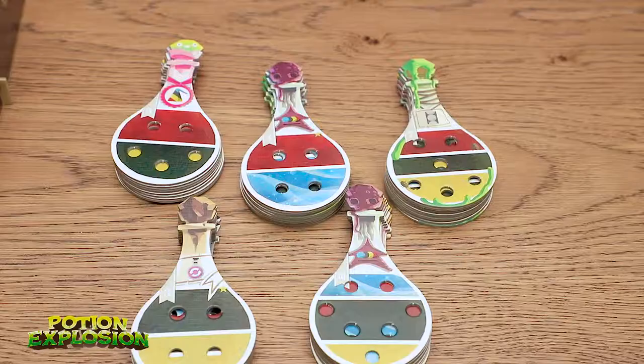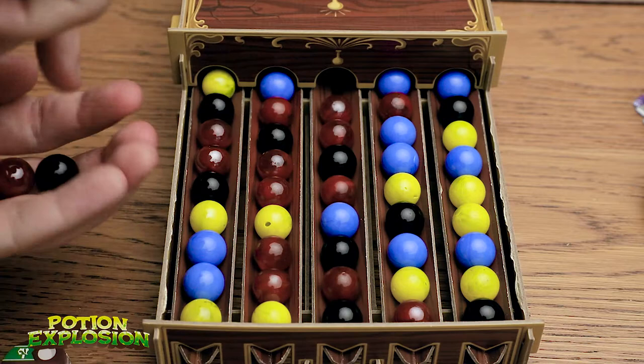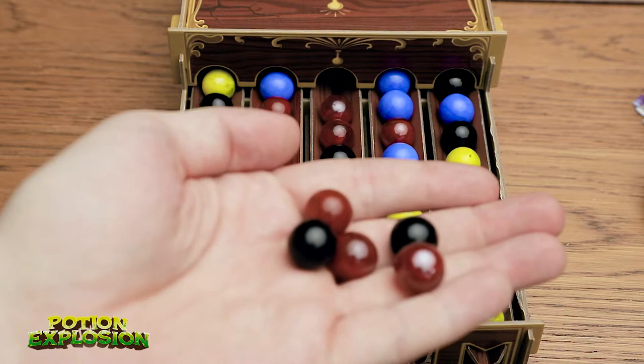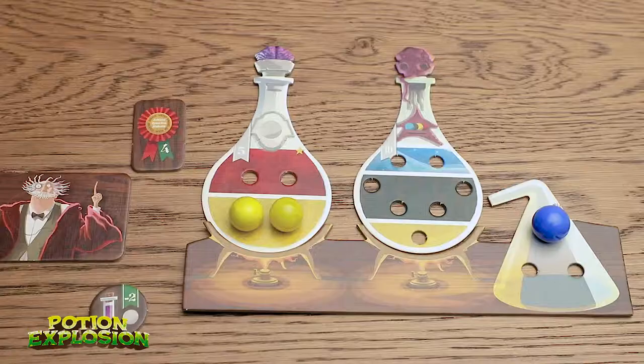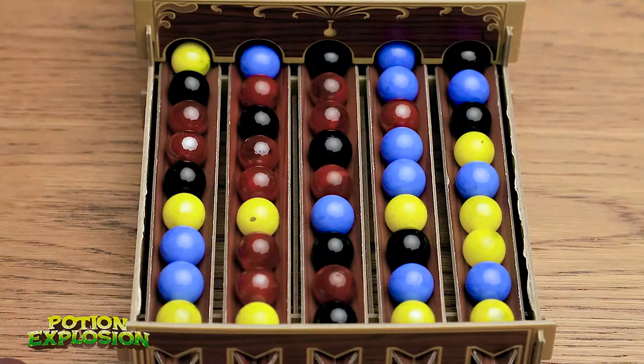I'm going to put these marbles back in the dispenser — if they don't fill you just move them until they go into a slot. Now we get to pick another potion. For solo mode, to change up the dispenser since there's only one person playing, we're going to take the bottom ingredient from every row and put them back at the top — that keeps the landscape changing as we go. We just finished the first round and I put a skill token there to remind myself that round one is now over.